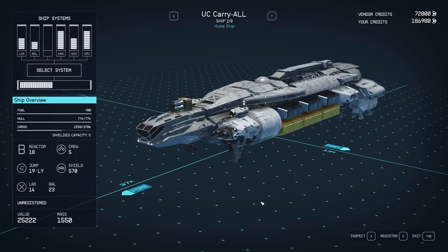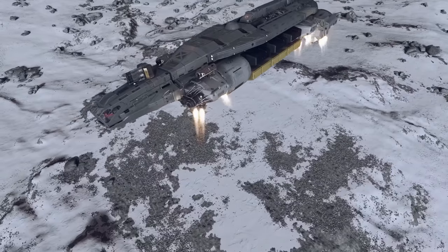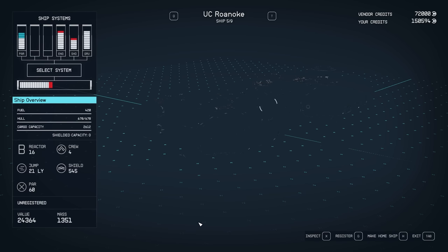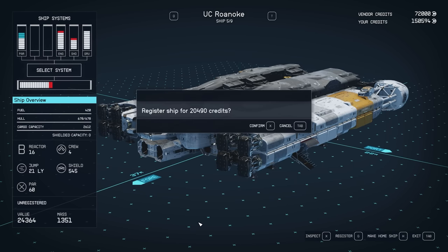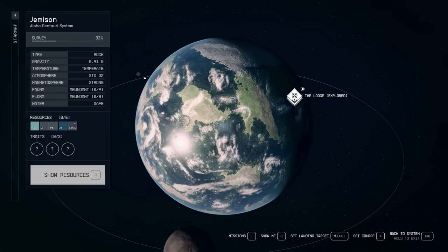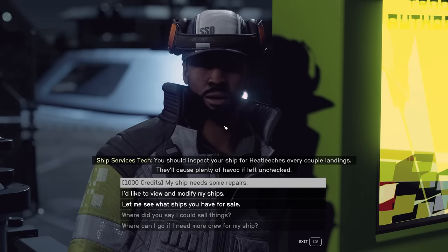The last spaceship I came across during this recording was the UC Carryall — look at this HP, cargo space, and sell value. I think these are pretty important factors to focus on when searching for the most valuable ship to keep. The UC Roanoke is also for sure a big boy to keep your hands on. After you find a nice spaceship, be sure to visit one of the ship technicians in one of the towns, where you can assign it as your home ship and also register it for future adventures.